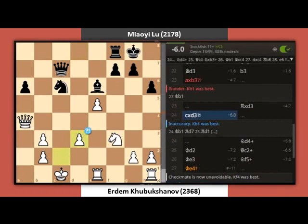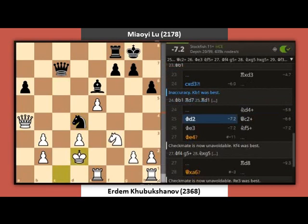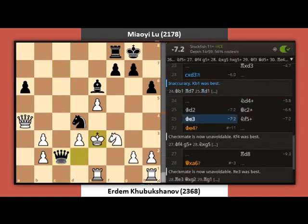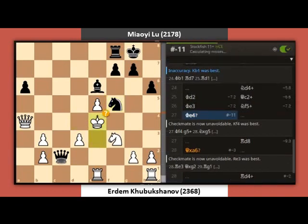C takes D3. Knight D4 check. King D2. Queen C2 check. King E3. Knight F5 check. King E4.